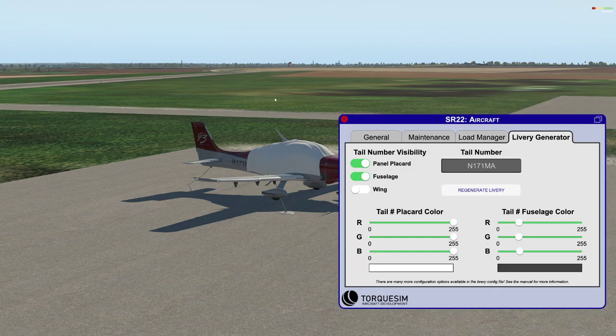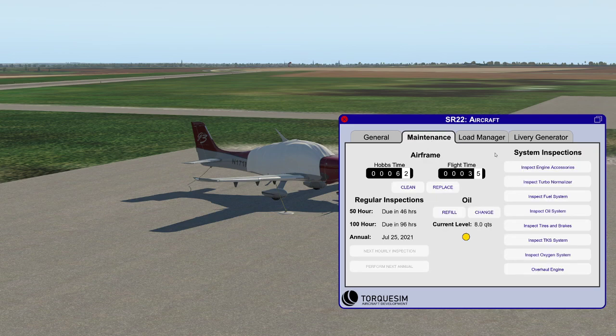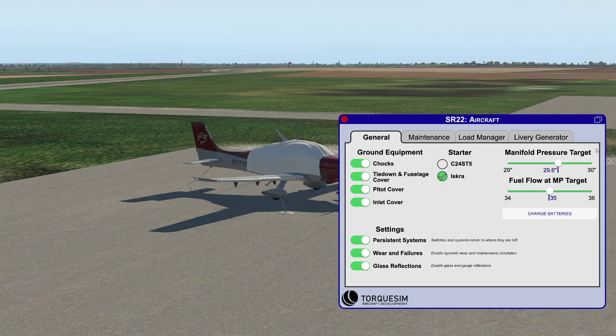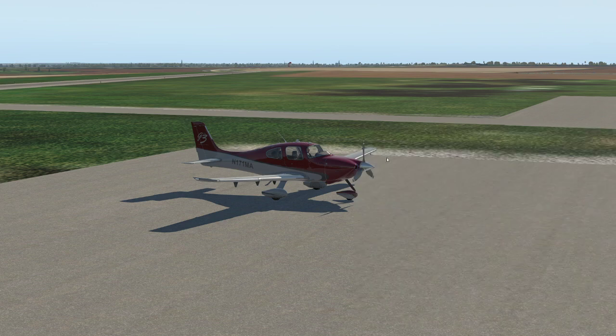The sim comes with a couple of windows. The aircraft window is where you can change your tail number and set your loadout. We've got fuel to the tabs — that's 46 a side — and two passengers in the front seat, which puts us near the edge of the envelope. You can refill TKS and oxygen, and it uses a persistent maintenance system where you can inspect components, overhaul, perform your annual, refill the oil, and clean the airframe. There's also a battery charging option if you're having trouble starting. Let's pull the chocks, get rid of the tie-downs, pitot cover and inlet cover — now the airplane is prepped and ready to go.